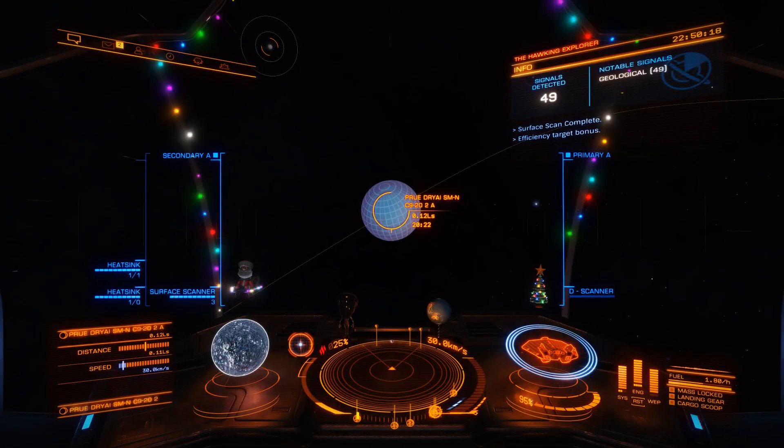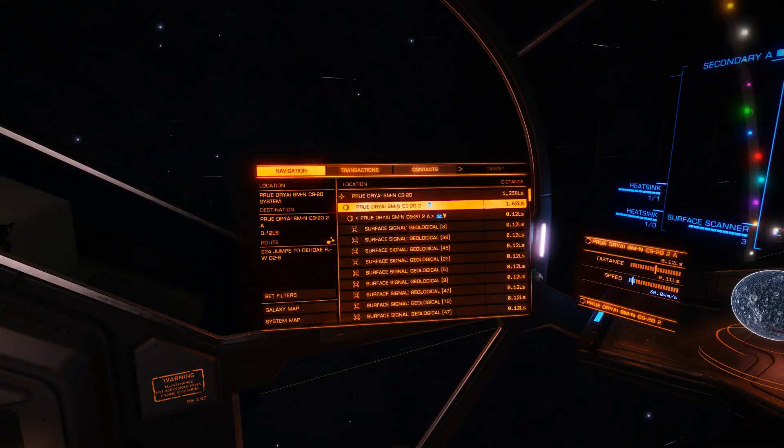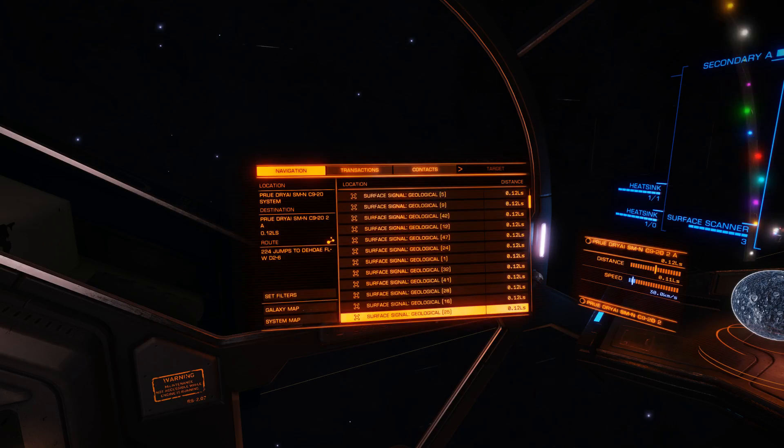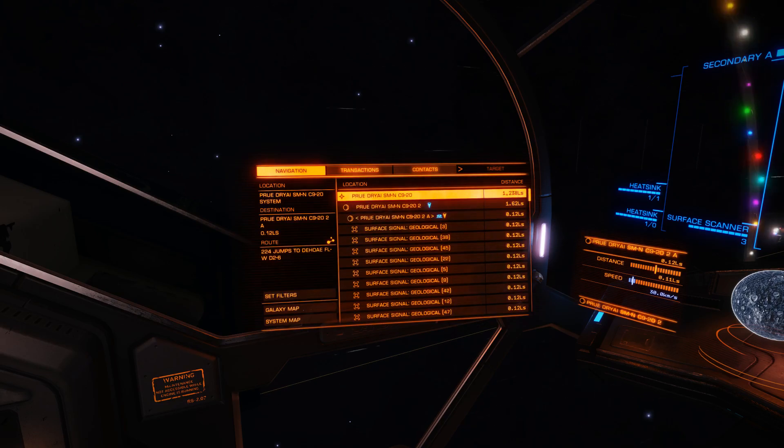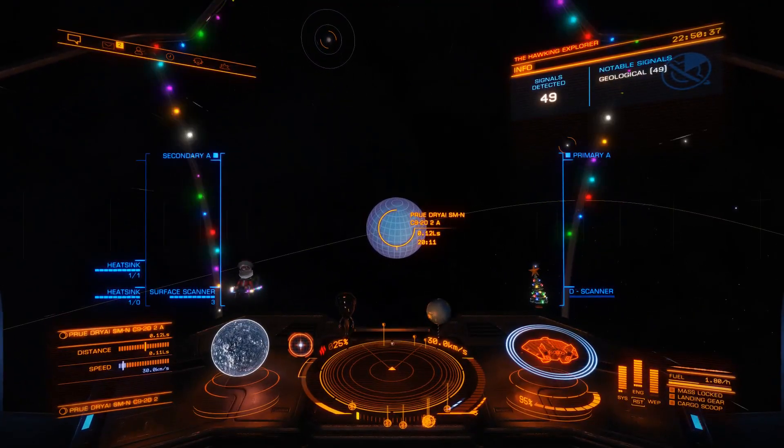So you're going to exit the detailed surface scanner mode, over to the right side, and then you can see all the geological features on the planet. You can get to exploring and try to figure out what's on the planet. I will cover how to get to those geological features and how to scan them in the next video.